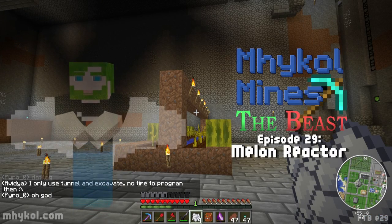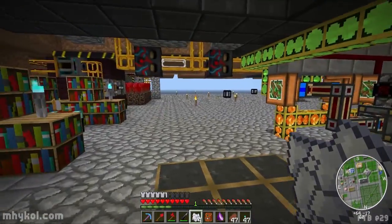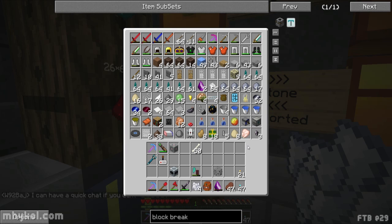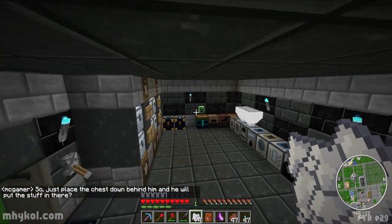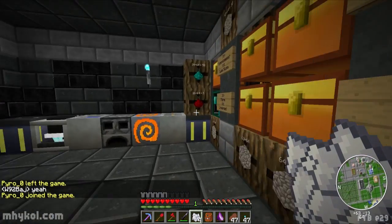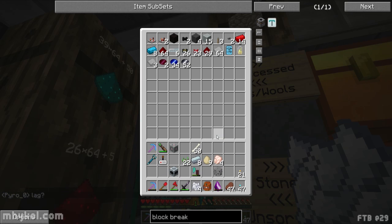Hello everyone, Michael here, welcome back. I need to come up with a cool intro but maybe not. Something's full — I need to clear out this chest and get rid of junk. These can go in the redstone chest. I'll drop these in redstone as well, and put those away too. I don't know where I got stick, reed seeds, food, eggs from.